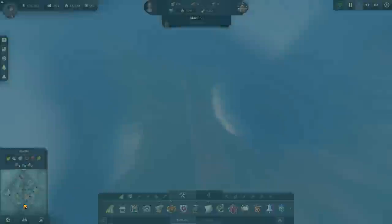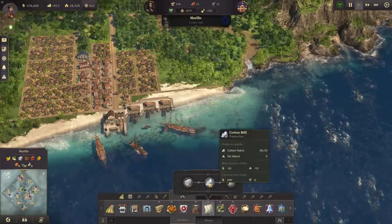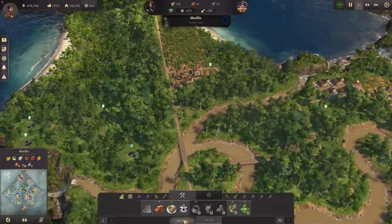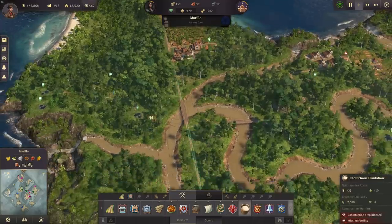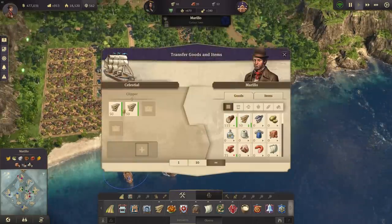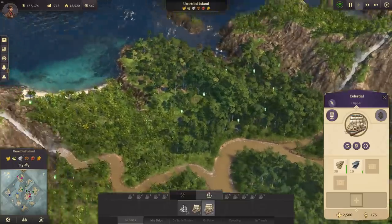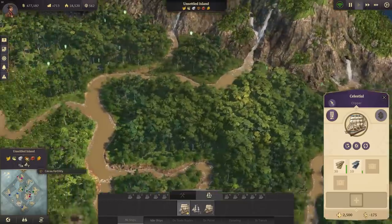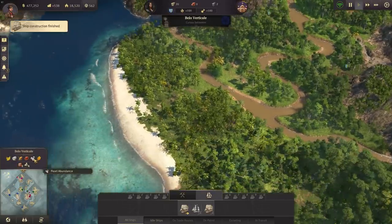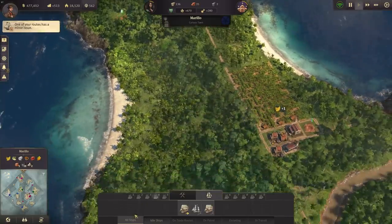While my frigates are on the way, I want to start cotton production in Marillo to get fur coats going as soon as possible. The cotton mill only needs farmers and some timber, and we have the fertility. I'm building eight cotton plantations — they're 144 fields each, one minute production cycle — and placing them on one side of the island with cotton mills on the other side, where I can later boost them with a trade union.